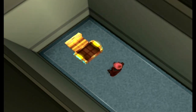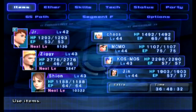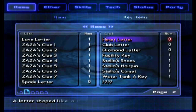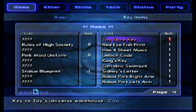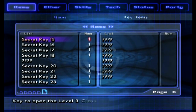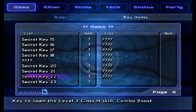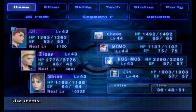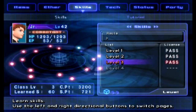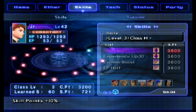We get ourselves Secret Key Number 22. This one should be quite helpful but I have no idea what it does, so let's try to find it. As you can see there's still a lot for us to do — unfortunately some of it isn't going to be available until after we beat the game, which is kind of weird. Here we can find a Level 3 Class H skill: Combo Boost. That sounds quite good, let's see what it is.